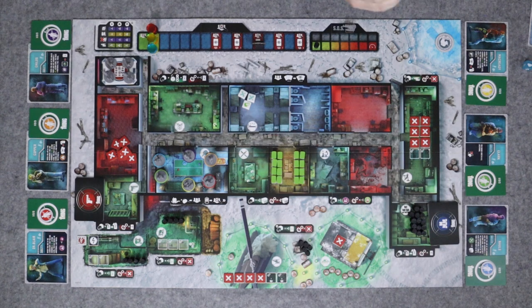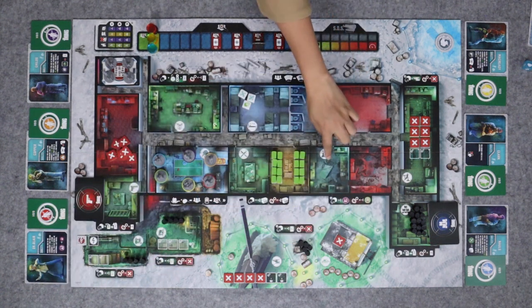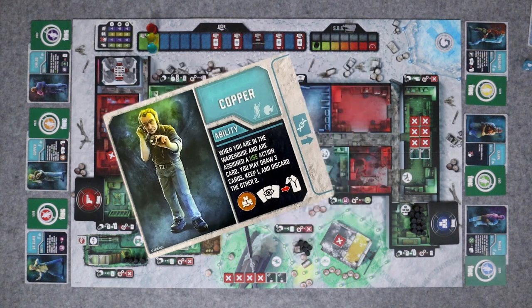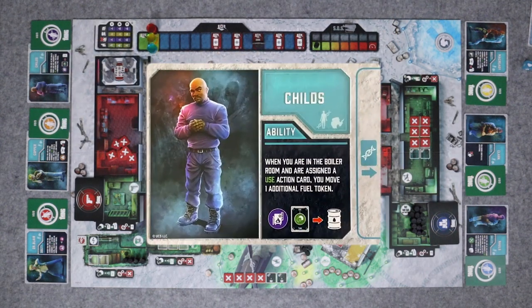The characters we're playing with today: I have McCready, Clark, and Knowles. Pat has Dr. Blair, Copper, and Childs. Dr. Blair, when in the laboratory and assigned a use action, can draw an additional token. Copper, when in the warehouse and assigned a use action, may draw 3 cards, skip 1, and discard the other 2. Childs, when in the boiler room and assigned a use action, may move one additional fuel token.